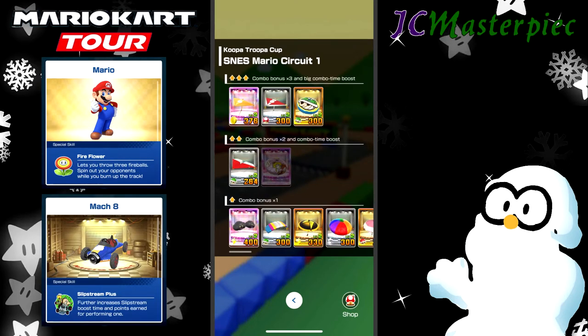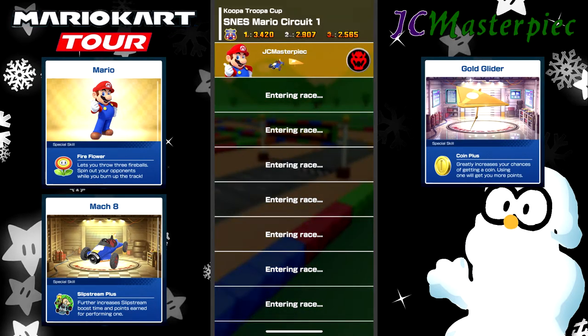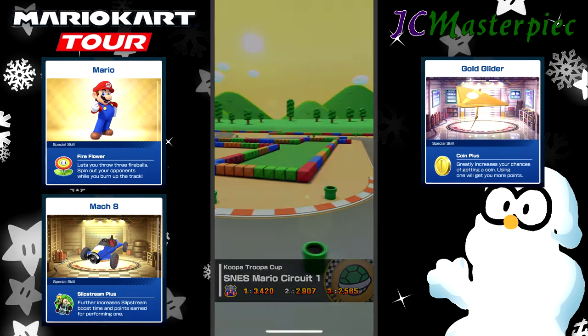We're starting off with Mario Circuit 1. We've got Mario, the Mach 8 — which is a new one — and we're adding in Gold Glide to that. So off we go. We've got to grab the other players.